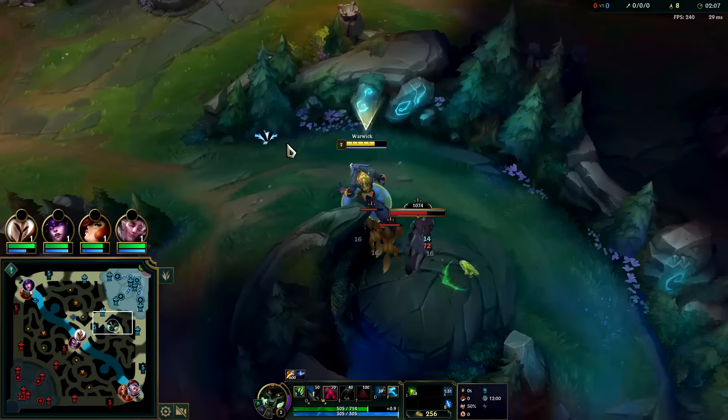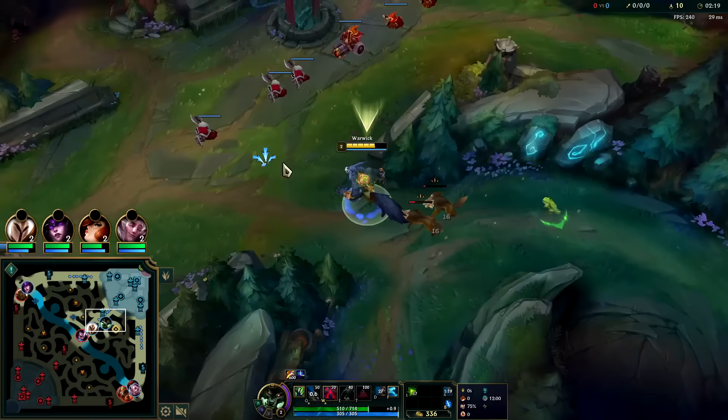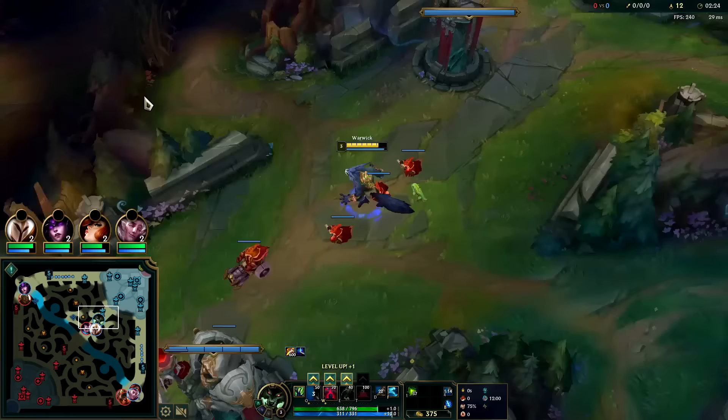Warwick's clear isn't crazy slow. Once things are below half health your W gives you loads of attack speed. Make sure you're using your W active in fights while you can, because once you're in combat with a champion you can't use it. You want to use it at the very start if possible to get the attack speed and movement speed bonus right off the bat.